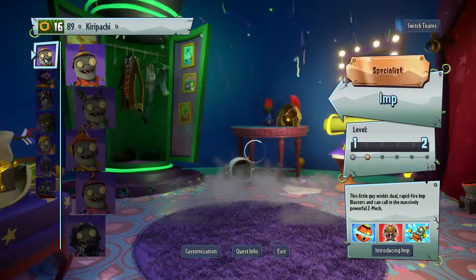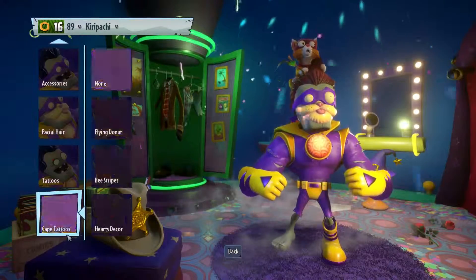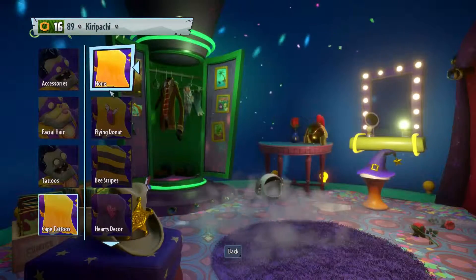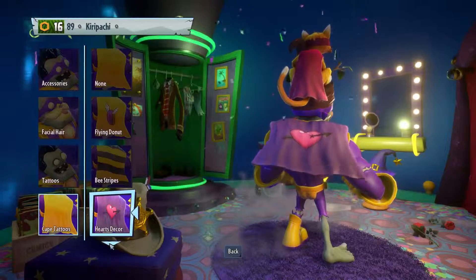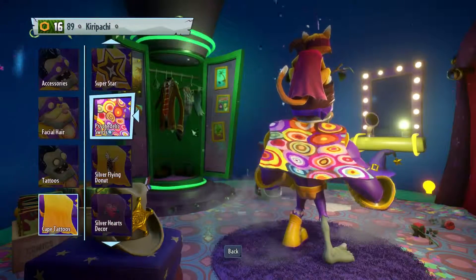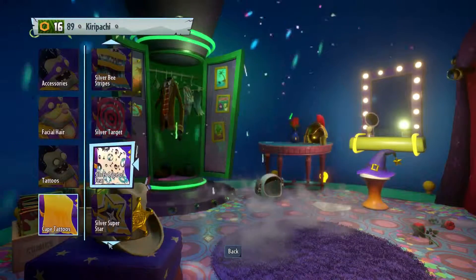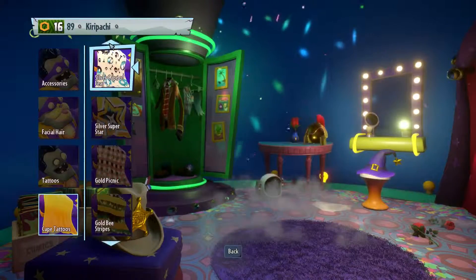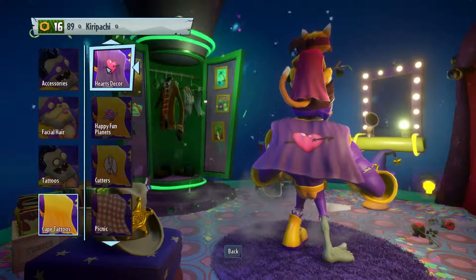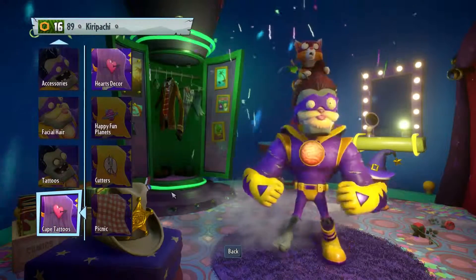All right, customize, appearance, tattoos. He has a red one - can I change mine to a red one as well? Flying donut, no. Hearts decor, maybe. Red, academic, no. Silver hearts - I think it's going to be one of those. Let's have a look - those are the silver hearts. Yeah, I'm just going to stick with this one. Look at that, we're matching! Ha ha ha, I do love the kitty kitty.